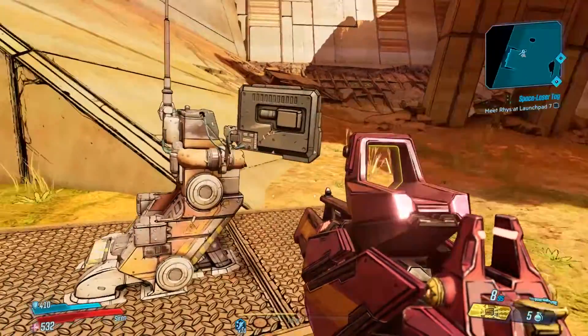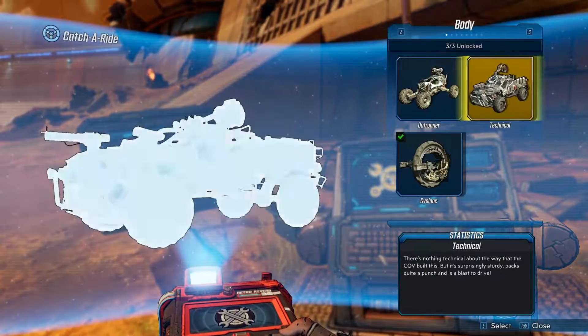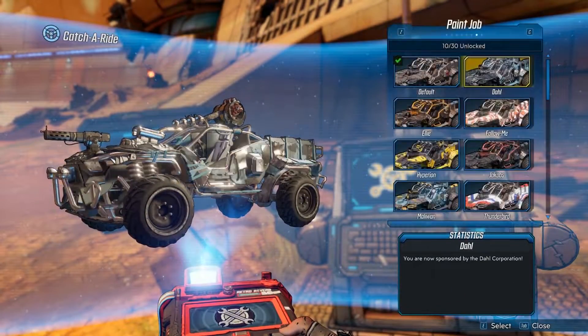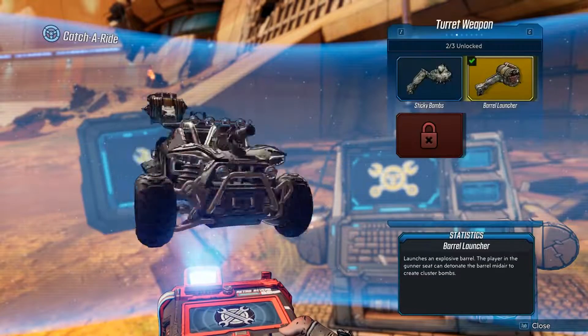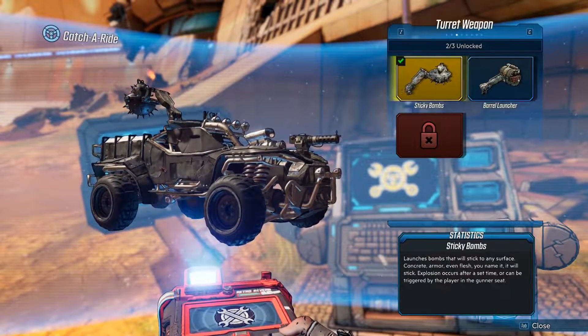Hit any Catch-a-Ride system and change from the cyclone or whatever you're on over to the technical. If you're already on a technical that's fine. Head to the middle column on the right-hand side for secondary weapons — not the driver's weapon, you want the turret weapon. There you go — sticky bombs can now be equipped.